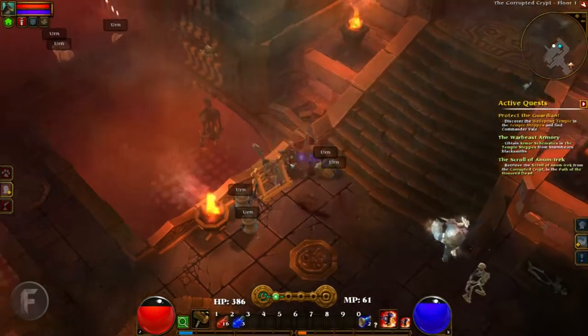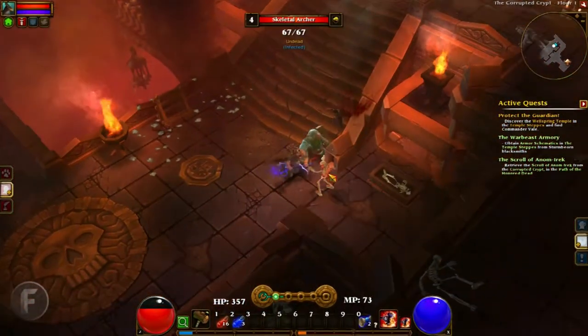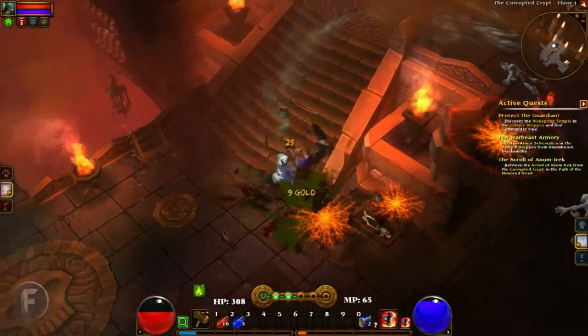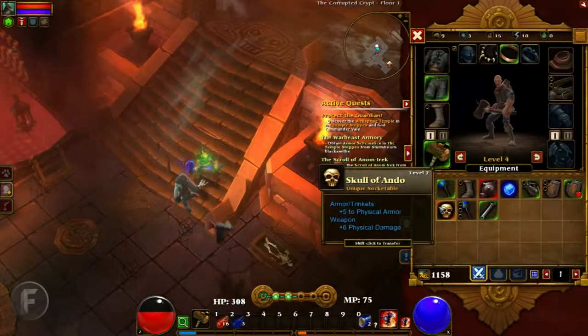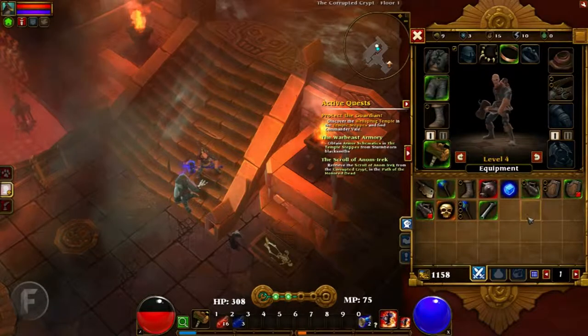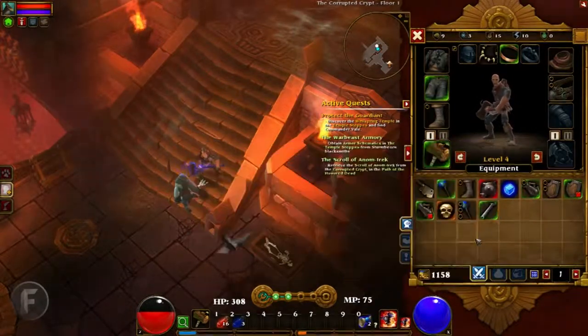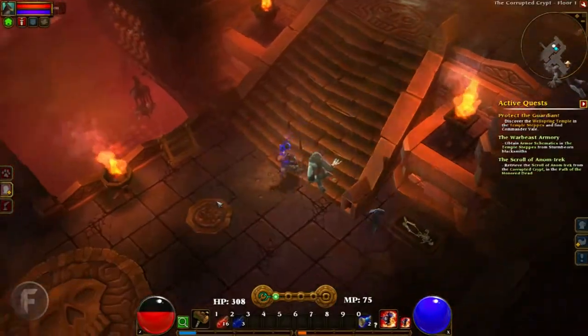Let's have a look at all this stuff. Scalding gem, electric amulet. Skull of Ando — plus six physical damage. Damn, that is nice. Nothing else we can really use. Let's continue on.